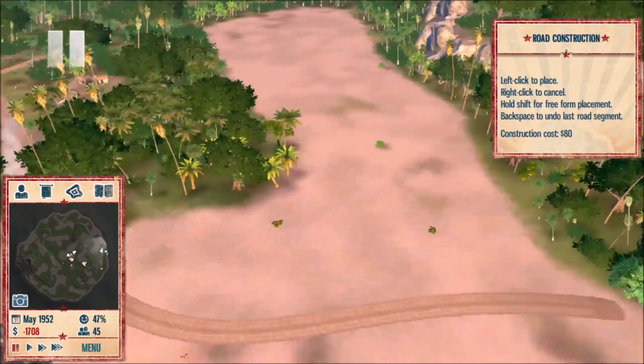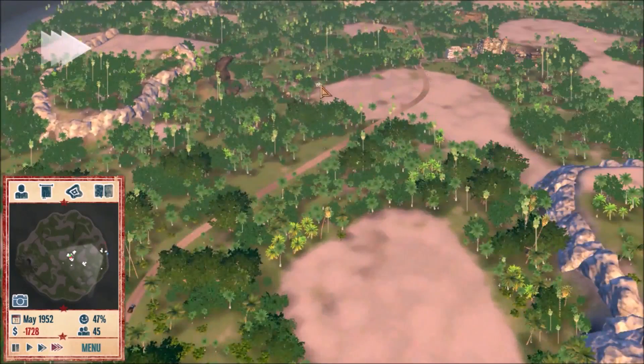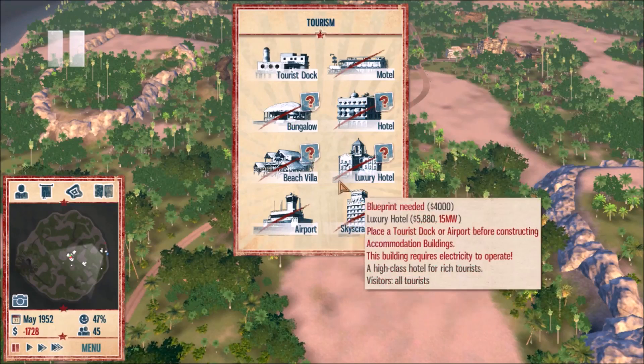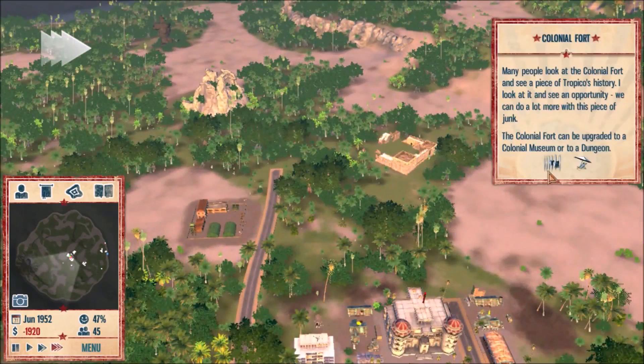It is a fairly rough start in this game. Later, once we get the tourism business going — you can build airports, you can build hotels. In most of my islands, tourism becomes the main source of income.